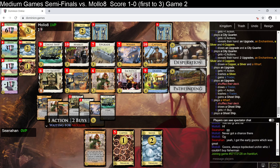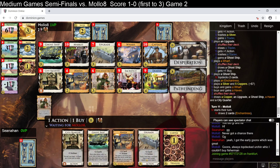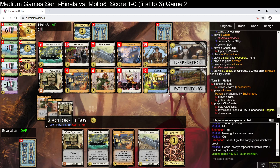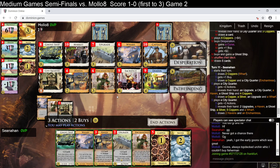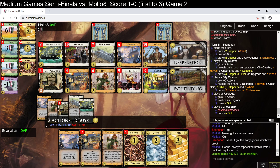Next turn I have one fewer terminal action because the wharf is out. So I'm going to buy another wharf so I can play that next turn, and another haven. This turn I will consider upgrading the upgrade into a gold for some economy in the deck. They only have one upgrade so they can't do the trick that I did, although they do have a sacrifice. They bought their own ghost ship, which is reasonable. That's a drawn deck. I think I really do want the gold in the deck — I'm going to buy the gold. Might as well play the ghost ship first.